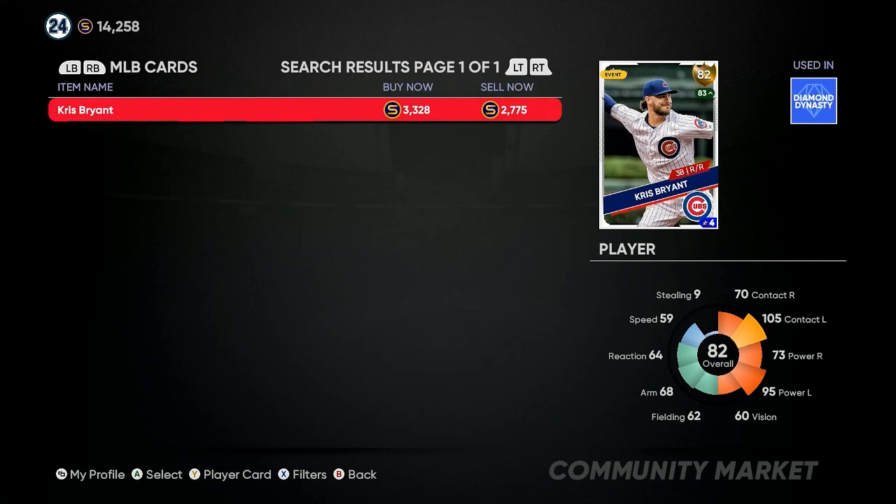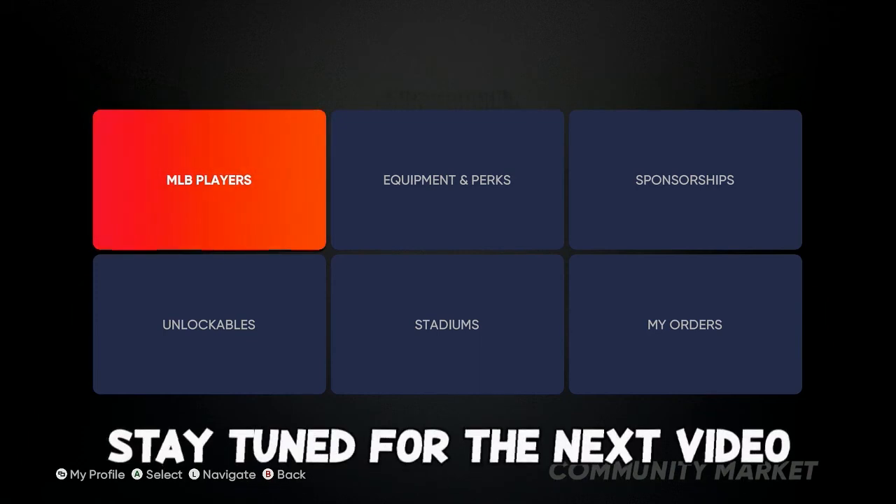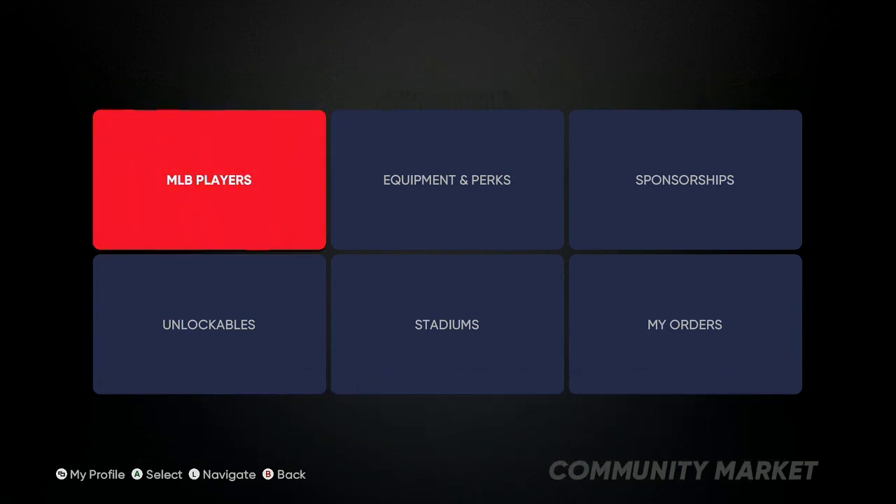I hope you all enjoyed this breakdown. We'll have a more thorough breakdown in the next video, but use these cards, sit on the market, and look for that 900 to 1,000 tip between 7:45 tonight and 9:30. Be looking for them — walk away with 10, 20, or 30,000 extra stubs. It's all love, I'll see y'all on the next video.